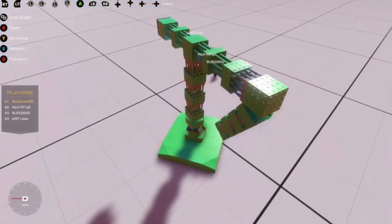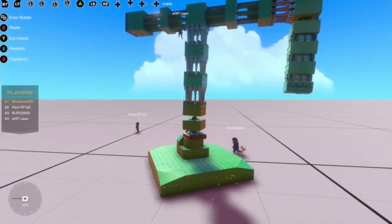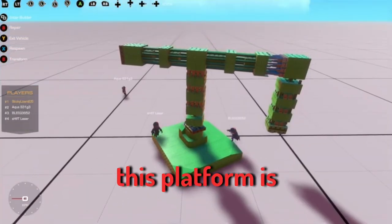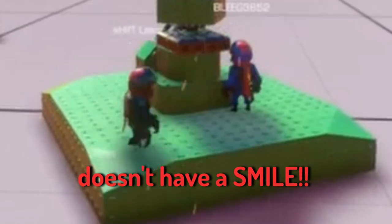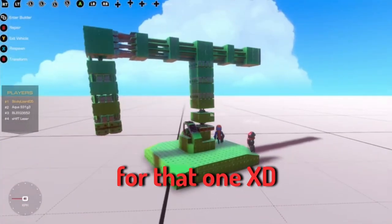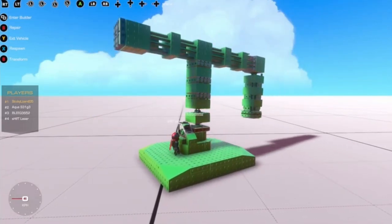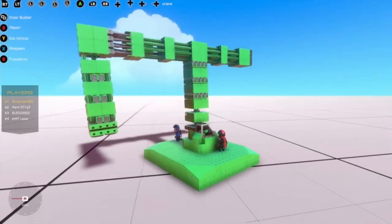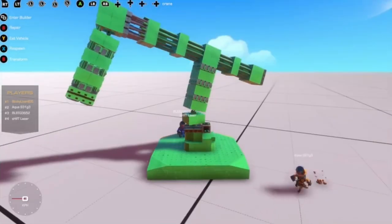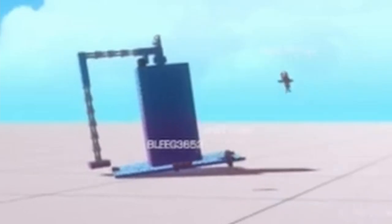Looking at the speaker's crane, the judge likes the beams but notes the blocks make it look a little weird. The platform is nice but lacks a smiley face. The seat has cool positioning but is just a basic seat overall. On looks, the score is six out of ten.